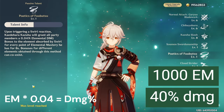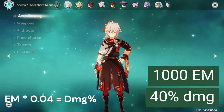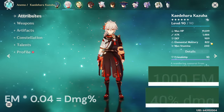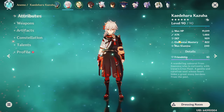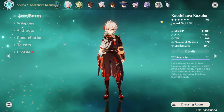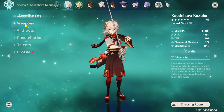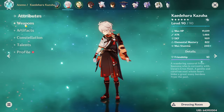The A4 passive is based on his EM up to a cap of 1000 EM, therefore when building Kazuha, the goal is to aim for as much EM as possible. Since Kazuha's damage comes from swirl and swirl is based on character level, you want to level him as high as possible — that means getting him to level 90. He's also quite squishy, so he'll appreciate the increased tankiness as well.